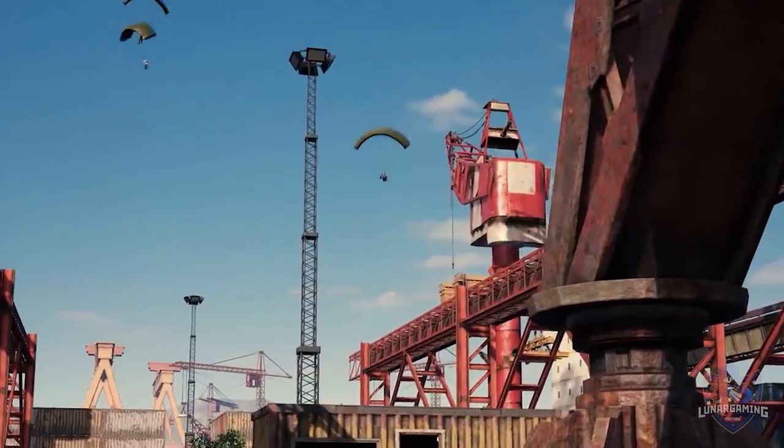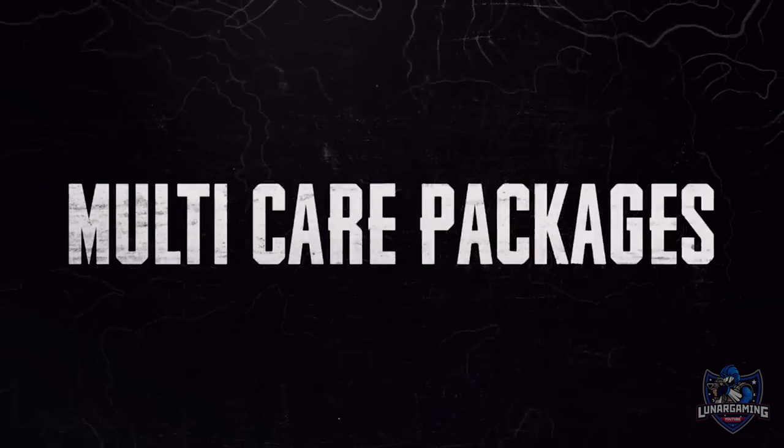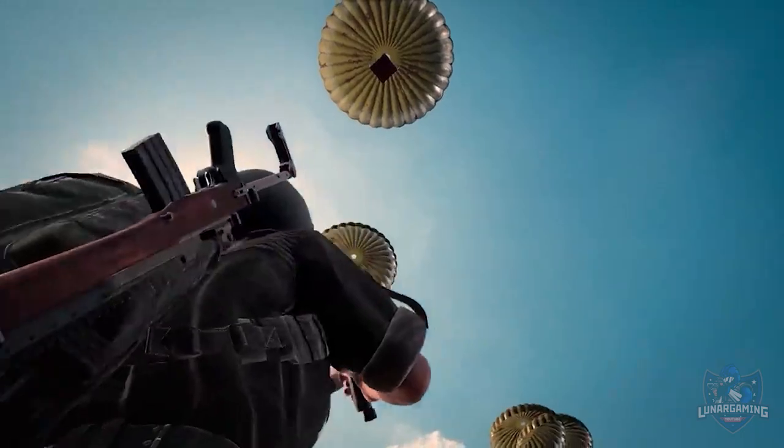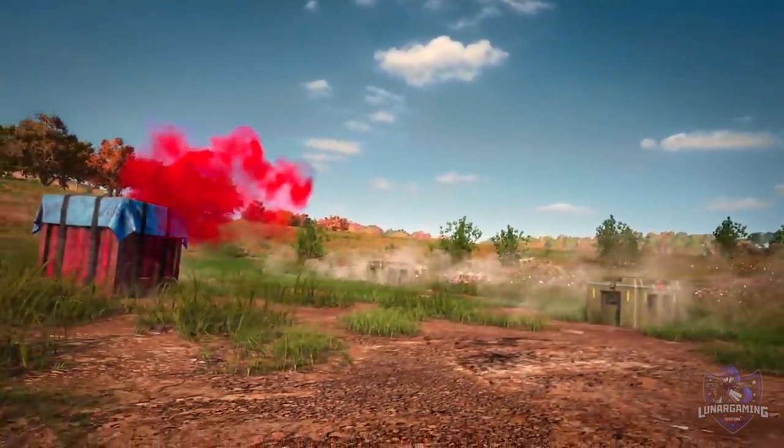Regarding care packages, they've increased the number of airdrops. The normal crate will still be one, but small crates are now 5 to 15, and these have a chance to drop things like ammo, healing items, throwables and supply items.